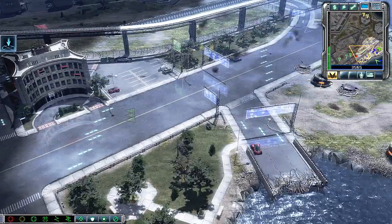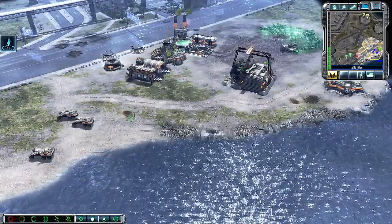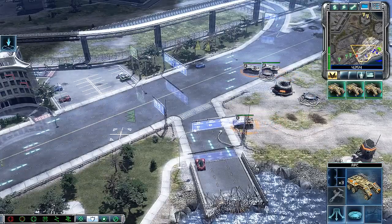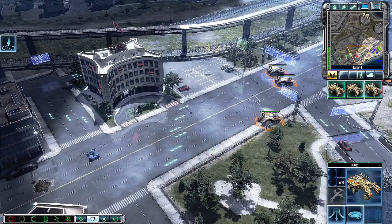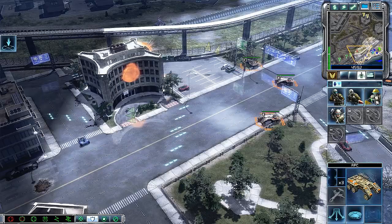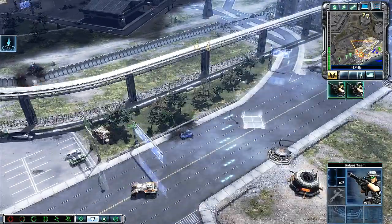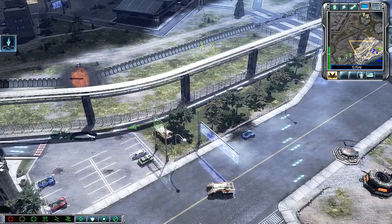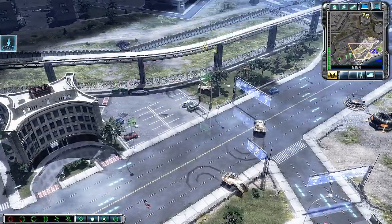Hang on. APC standing by. In transit. Right there. Unit under attack. How's our position? Let's get there. Any enemies around? I got your codes. Enemy unit sighted.